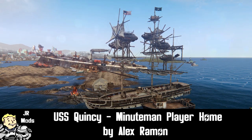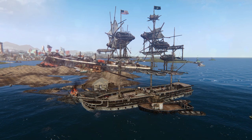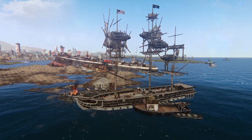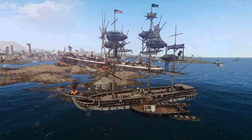Hey, what's going on guys. Today I want to take a look at the USS Quincy by Alex Raymond. This really unique player home is based off the USS Constitution and is located just to the south of the wreck of the Newland Star. It's currently being used as a Minuteman outpost and it comes with its very own crew of guards, traitors, and workers.